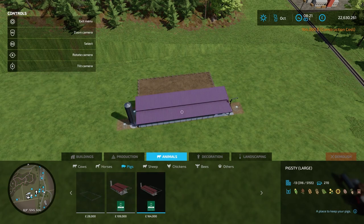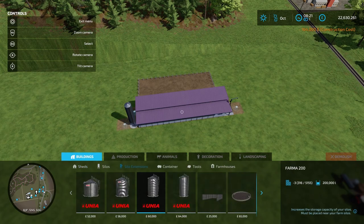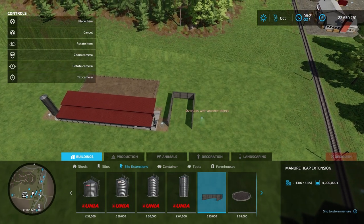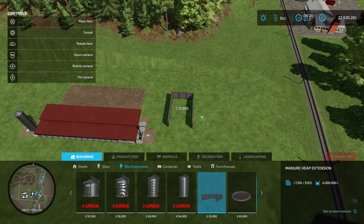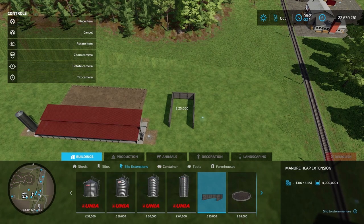Now if you're using one of the pigsties, your pigs will produce manure, so you're going to want to place down a manure heap. You need to make sure that you go into the silo extensions and place down the manure heap extension, because the other manure heap will not work. You just place one of them down next to your pigsties like this, and that's where your manure will spawn.